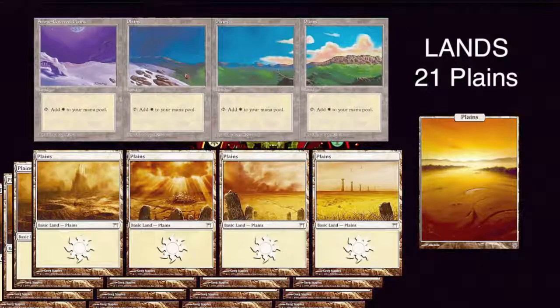Next we've got the lands. We have 21 lands in total — all Plains. Why wouldn't we have all Plains? We're playing mono-white. If you're getting some Plains, you might as well get these sweet-looking panorama Plains — the artwork is just excellent, they all match up. It would be really cool to see a player actually assemble all of the panorama Plains during a game. I've never seen a player do it, so somebody should try.